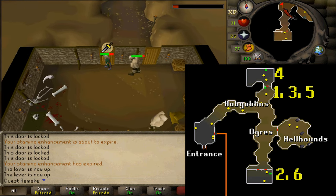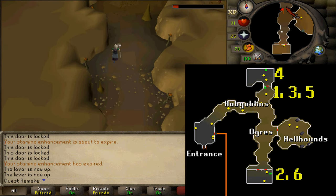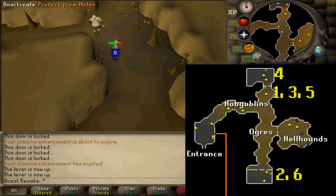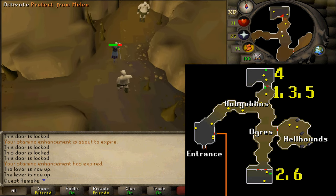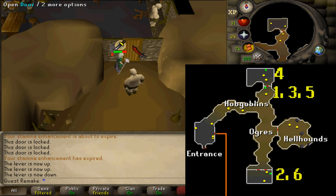Next, go back to the northern lever and pull that one back down. After you've done that, enter the northern room, and then on the northern wall, pull the lever up.